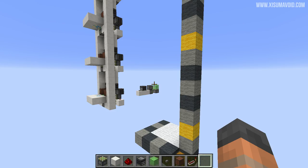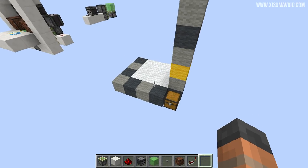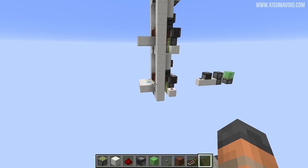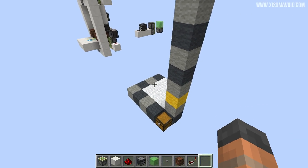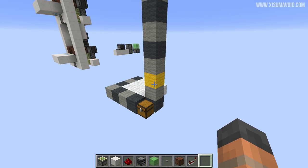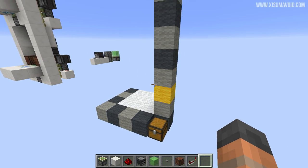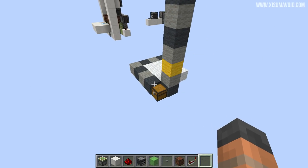Now you should understand how the redstone works — let's jump ahead and build it. To build this you're going to need a 3x3 area, and at the front you're going to need that unmovable block on each of the floors. Alongside the platform I've got a pillar going up and some yellow wall representing where each of the floors are going to be in relation to where we start building. There are five blocks in between each floor, meaning that each floor is six blocks.